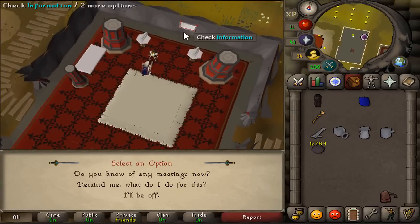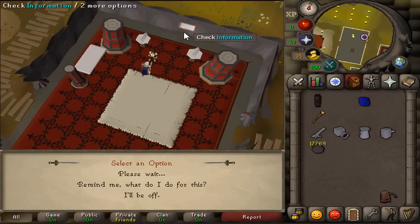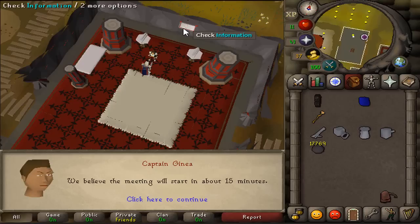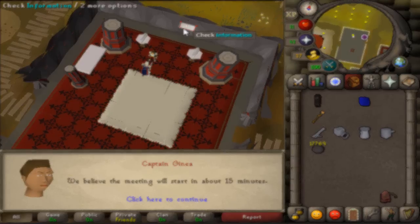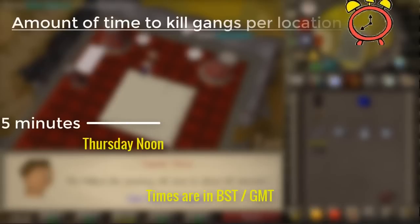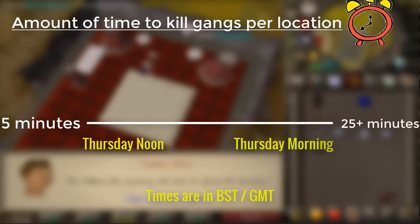Step 1 of the method is speaking to Captain Genia and asking if you can help out with a gang problem. She'll tell you the rumored location of a gang and in how long they are rumored to be in that location. On Thursdays, right after the system update, you have a span of about 5 minutes to hop around the worlds and kill the gangs in that particular location. That span of about 5 minutes increases as the week progresses, and nobody really knows what this is due to except the JMods themselves.